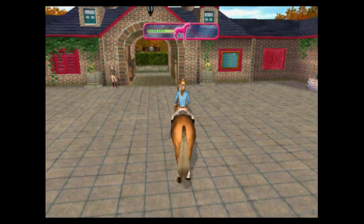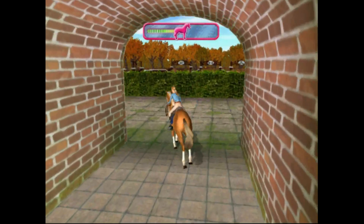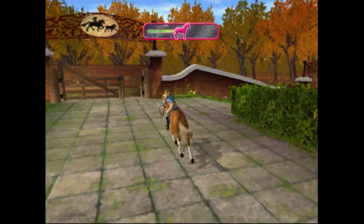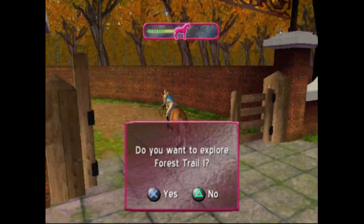Got to find carrots and stuff to get that friendship meter full again to leave the stables. Alright, so first off — I actually had to hit square to train. Off to the first trail. That one right there is locked. Here we go — the first forest trail.